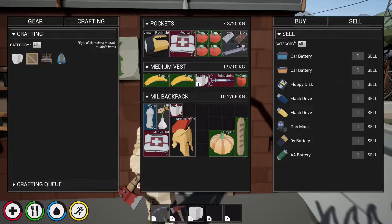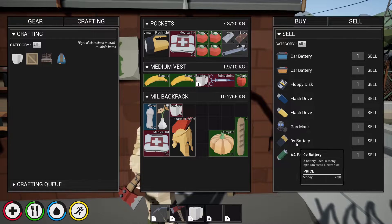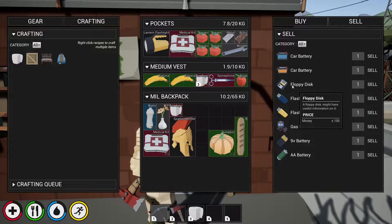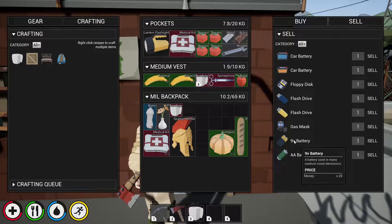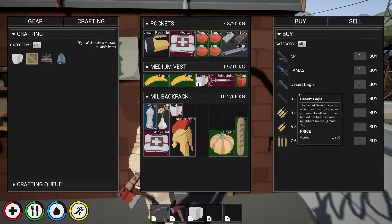If you click on the sell tab, there are a ton of different things you can sell for money: the blue car battery gives you 50, the orange one 45, a floppy disk 100, a blue flash drive 500, a yellow flash drive 500, a gas mask 50, a 9-volt battery 20, and a double-A battery is 10 money.